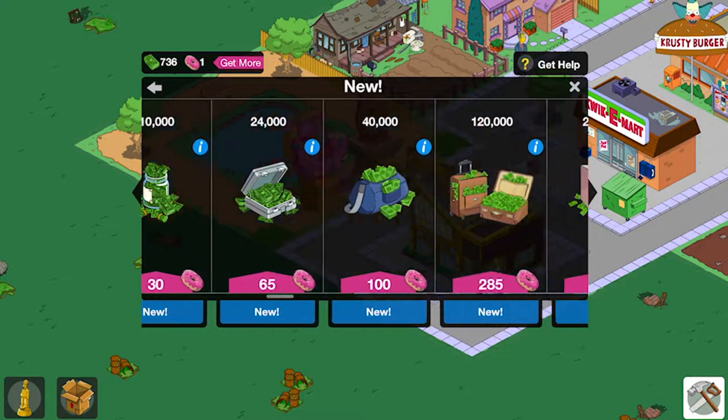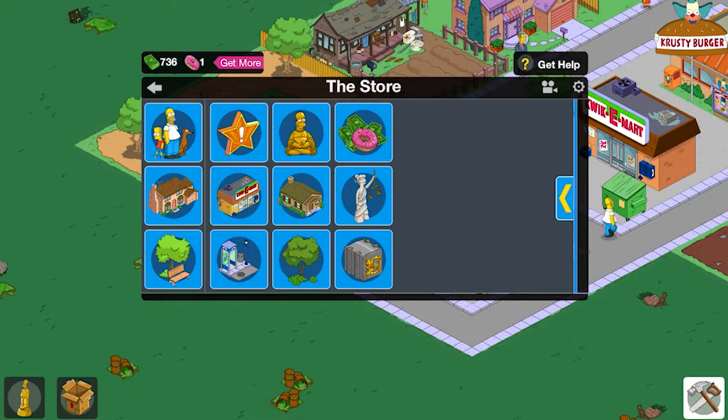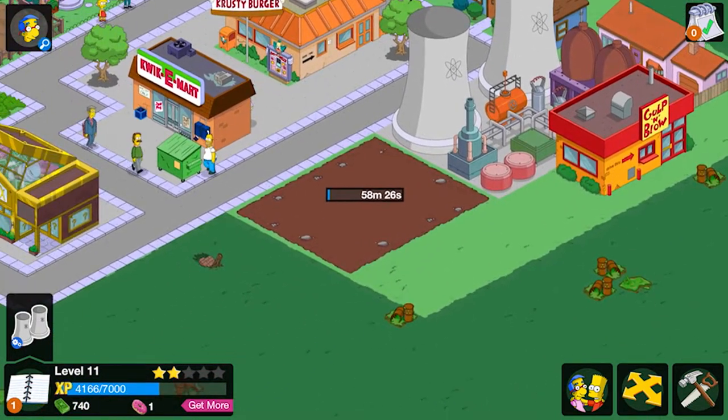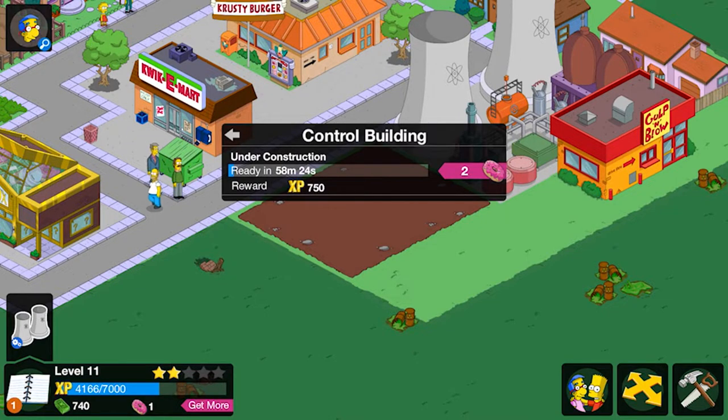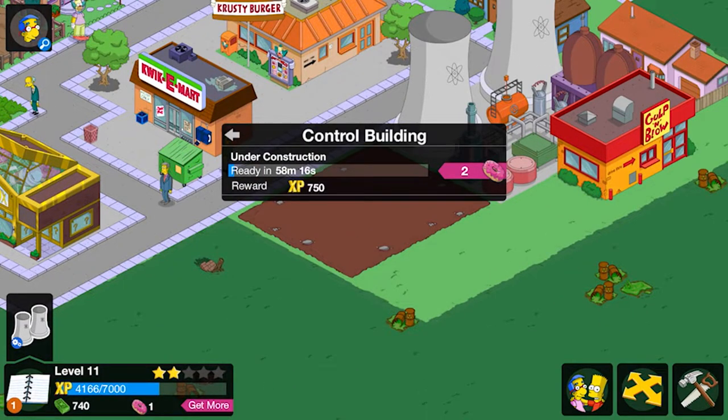Oh, you can spend donuts for cash — I didn't know that! Donuts are very crucial though. We're down to one donut. If we didn't have that comment from Big Man Luke we wouldn't have been able to do all these building upgrades. When we complete another challenge we can get free donuts — we're going to have to slowly build them up again.